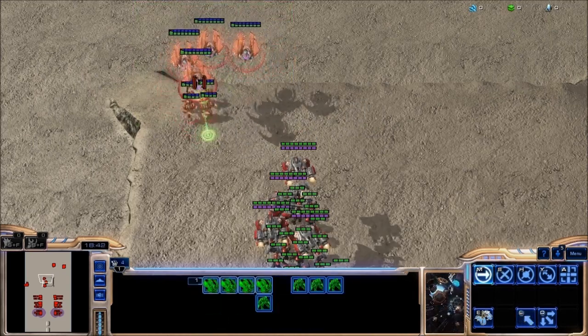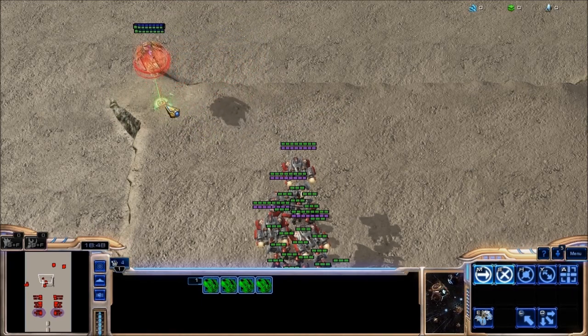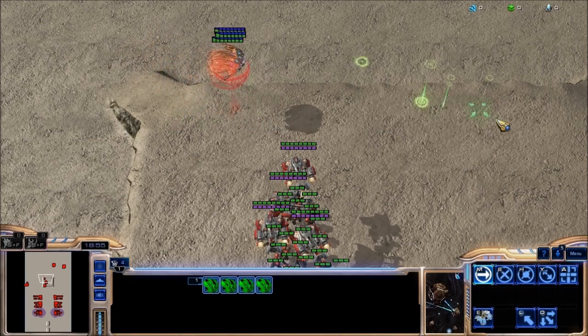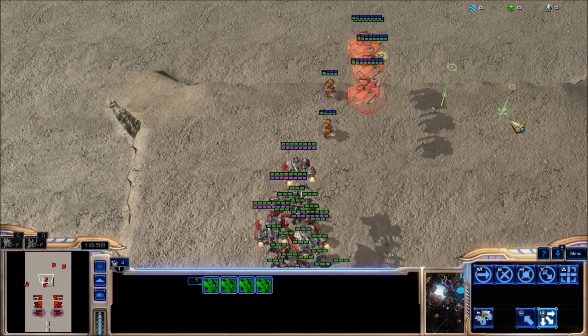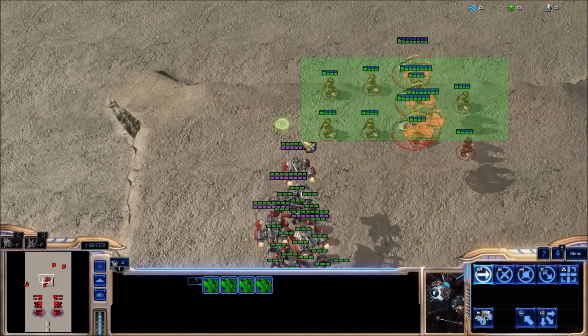What I can do after doing this is after clumping these units up — so there's a very short distance between them — I can move them across and then hold down D and just brush the warp prisms and touch them, and it makes them all drop at the same time.